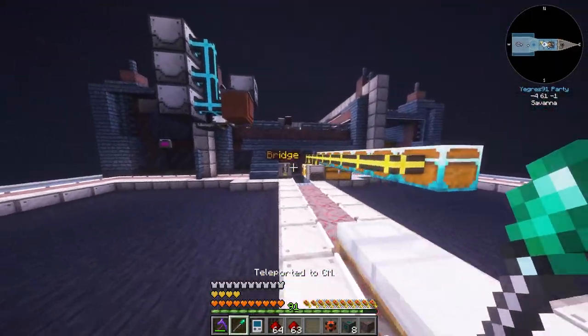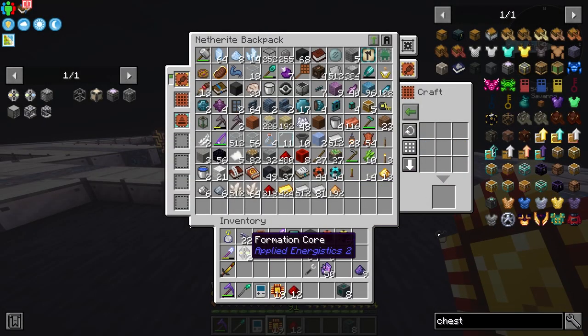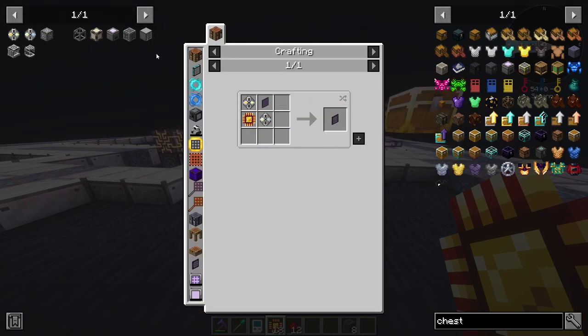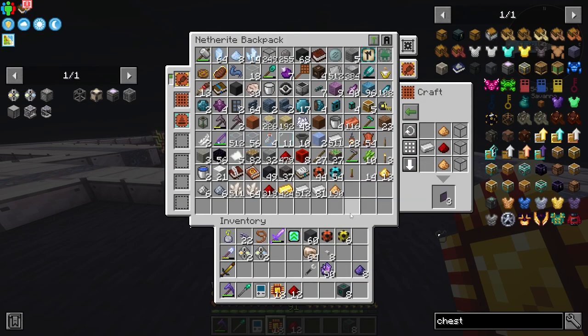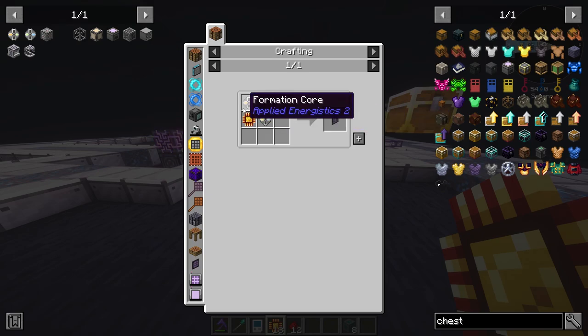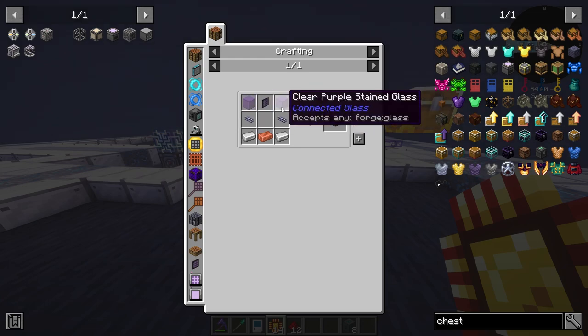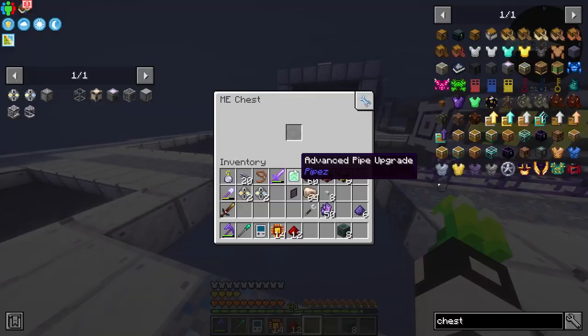We'll need some Formation Cores and Annihilation Cores. The first thing I want to make is an ME Chest with Illuminated Panels — which need iron, Redstone, glowstone dust, and glass. This is crafted into an ME Terminal, which needs an Annihilation Core, Formation Core, the Illuminated Panel, and a Logic Processor. The ME Chest needs glass cables, the terminal, glass, iron, and copper.